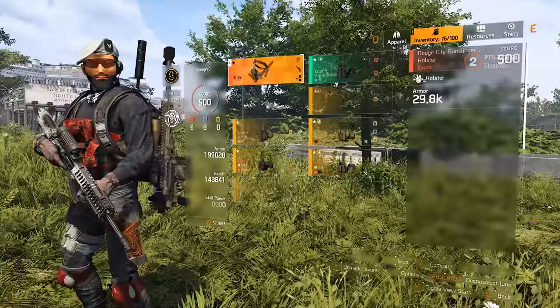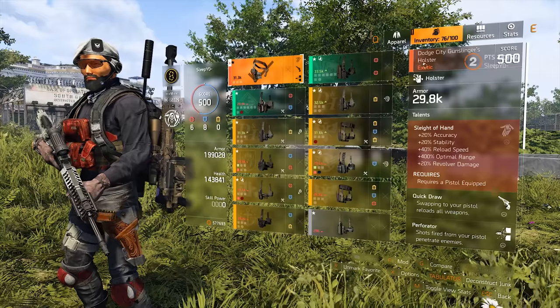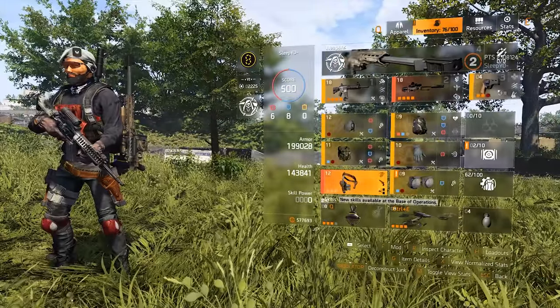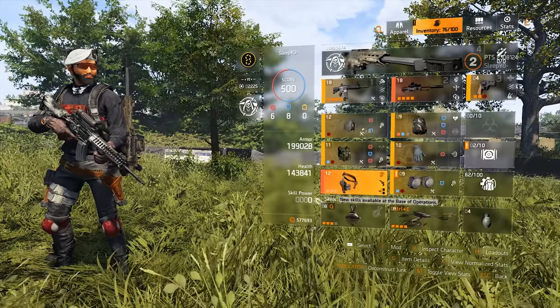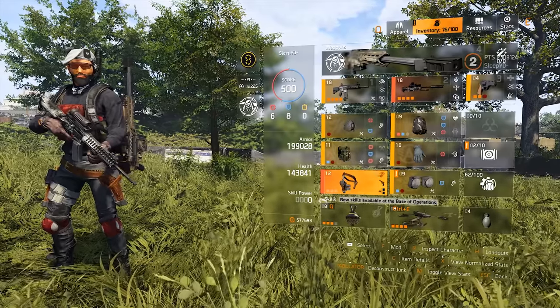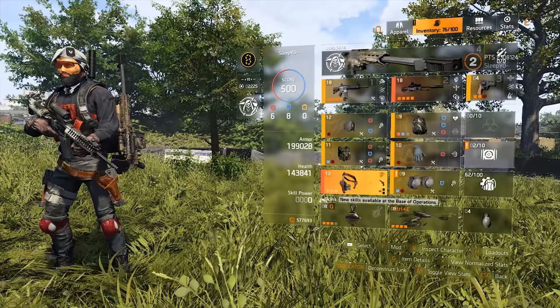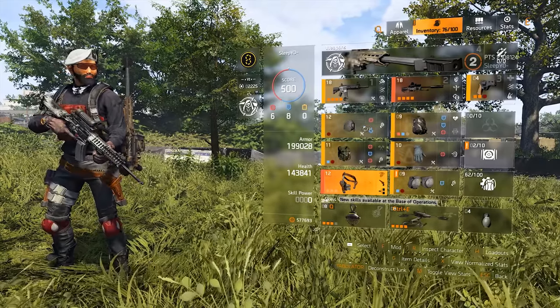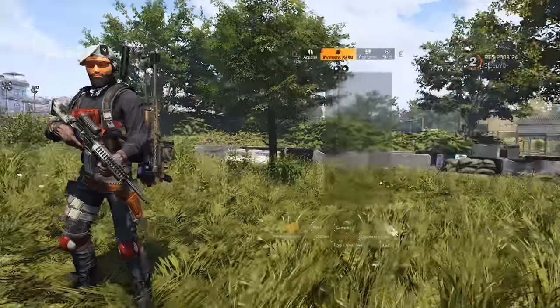The exotic item is a holster and it's called the Dodge City Gunslinger's Holster. As you probably know, you can only equip one exotic weapon, and it will be the same for gear pieces — so you can only equip one exotic gear piece. There are probably more exotic pieces to follow.